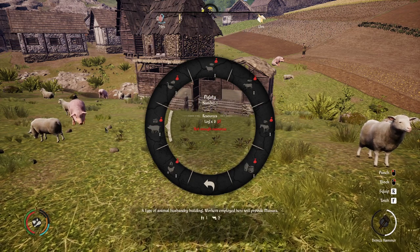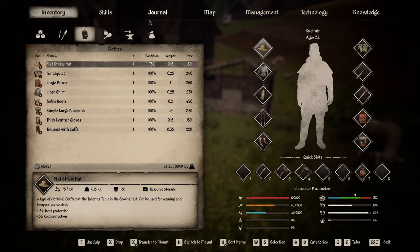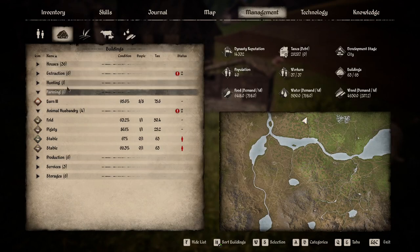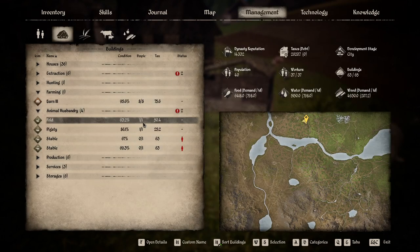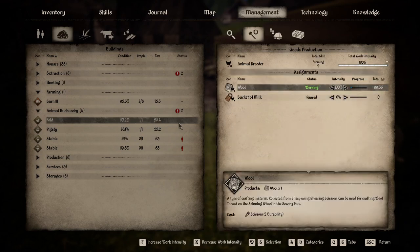Next we get to the pigsty. You want this one as soon as possible because pigs are awesome — they produce all the manure that you need. The maximum you can have is five pigs and they produce a really large amount of manure. The pigsty is also the best place to level up your farmers. Once they're leveled up nice and high you can move them somewhere else, like to the fold. My farmer is production level nine and working great.